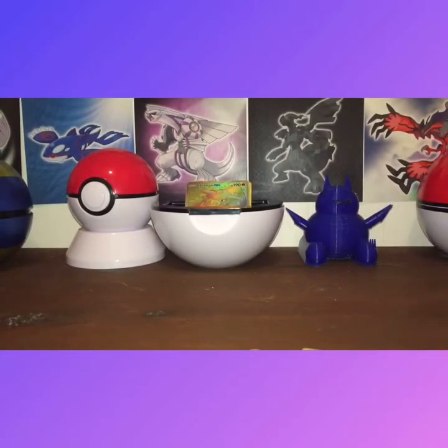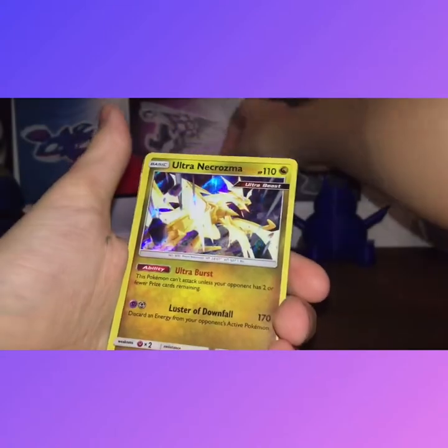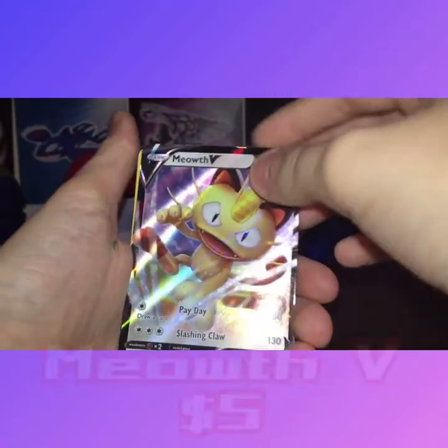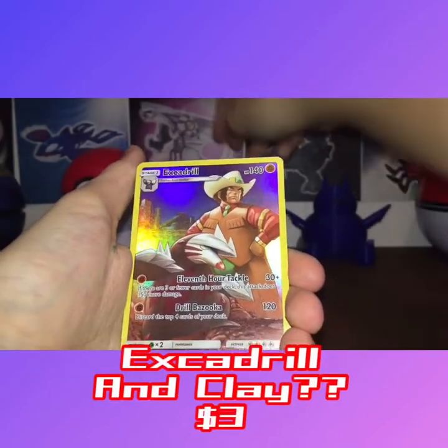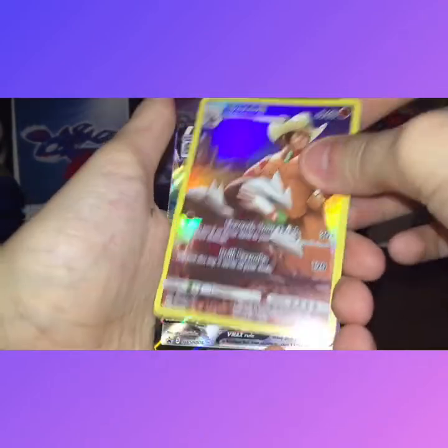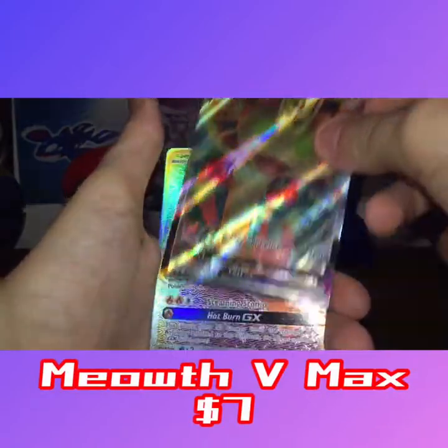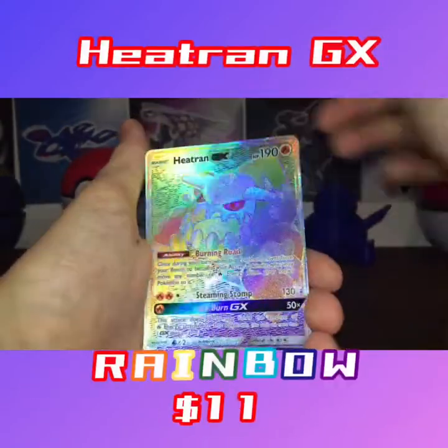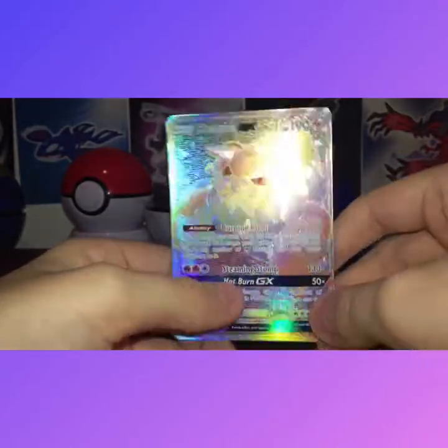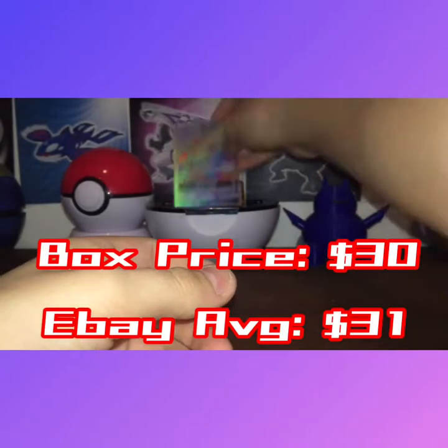Let's do a recap: Holo Victini, Ultra rare Arctozma Holo, Meowth V, Excadrill reverse, full art Meowth VMAX — but then Heatran GX rainbow rare! That's an amazing card right there.